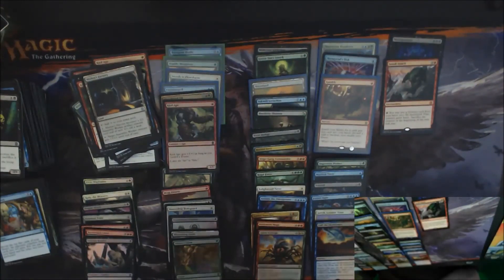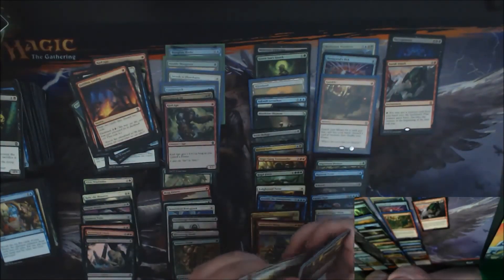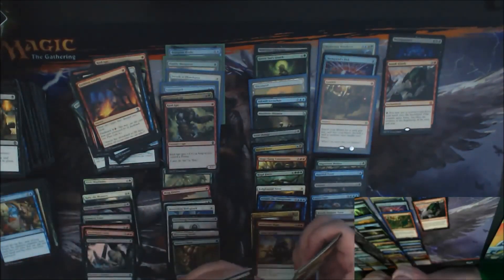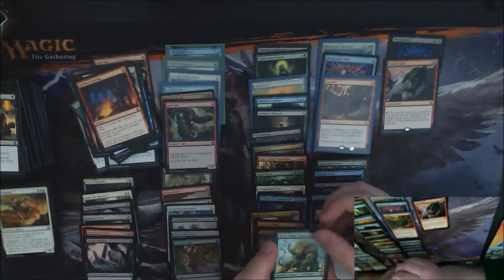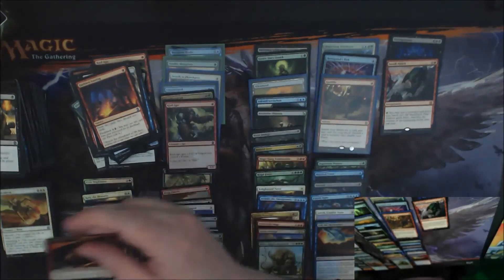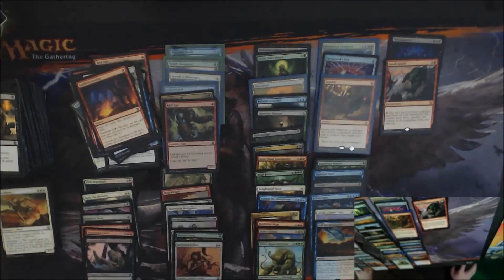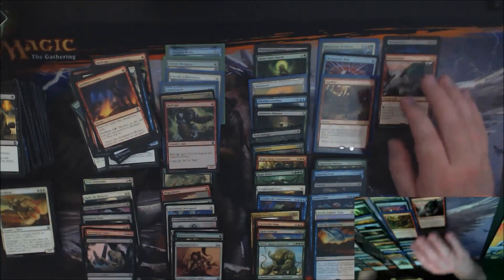Last pack — here it comes. Let's see how well we can do. Does the last pack have something for us? A Silvos Rogue Elemental and a Foil Ballynock Cohort. So that's that box. It's gonna be iffy — I'm going to have to do some counting and see what some of these commons and uncommons are worth, to see if we got our value. We definitely didn't get our value via rares and foils alone, but we'll see.